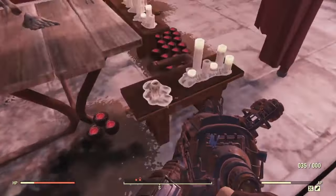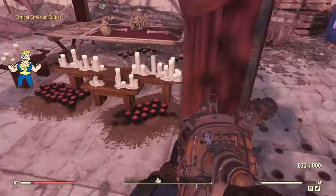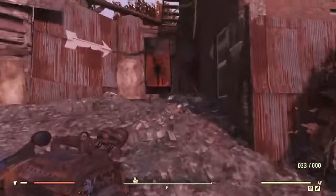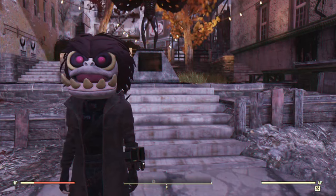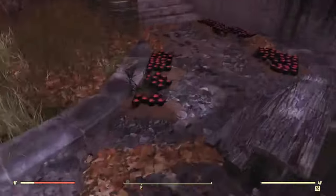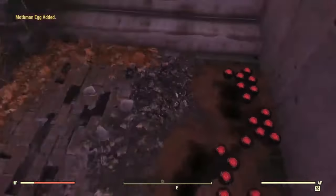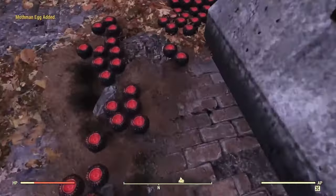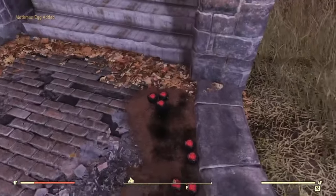There's going to be one other location at this place. I do not have Green Thumb equipped because for mothman eggs, Green Thumb doesn't actually count, so you don't need it. Now come up here and you'll see the mothman shrine. I cleared out the rest of the cultists. We're going to collect all the mothman eggs here — they're on both sides and in front of the statue. Green Thumb sadly doesn't apply to mothman eggs.